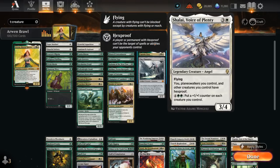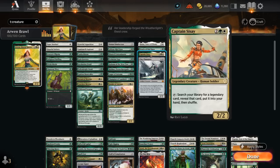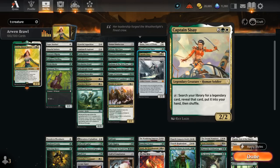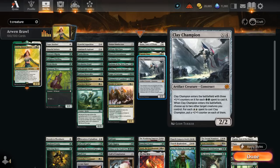At 4 mana, Shalai gives our other creatures Hexproof and protects us from opposing discard or burn spells, and for 6 mana can put a plus one counter on the whole team. Oracle of Moldaya plays lands off the top and lets us play an extra land. Captain Sisay can tap to search for a legendary card — getting a legendary creature, planeswalker, or even a legendary land each turn can overwhelm the opponent in card advantage. Clay Champion can be cast at 4 mana, and if cast for double green double white, it's essentially a 5-5 distributing 2 plus one counters, with great synergy alongside Conclave Mentor.